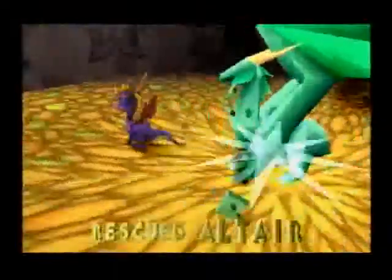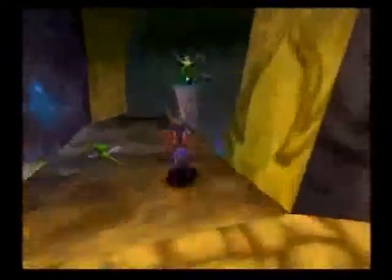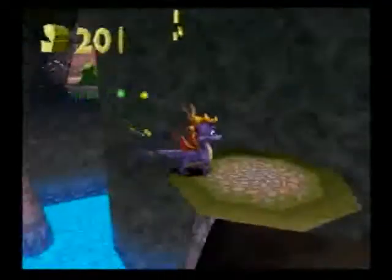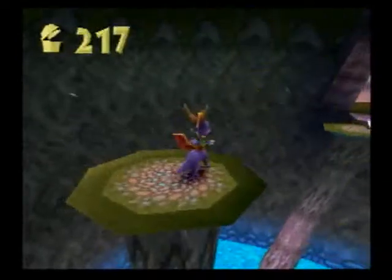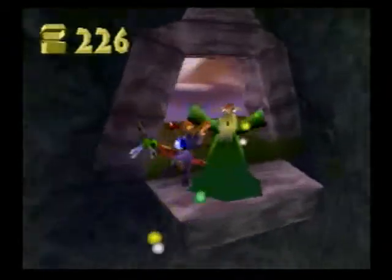Here he is — his name is Altair and he's our 46th dragon. In the Dreamweavers world it's gonna be hard for me to pronounce the names because they're like really hard Japanese names to pronounce — something like Shiwadaku. That's when the names just got totally stupid.